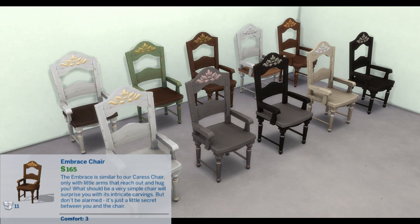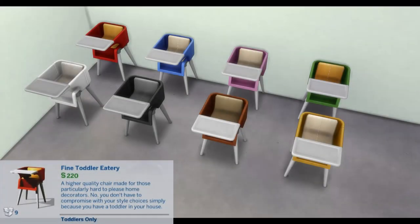Embrace Chair: The Embrace is similar to our Caress Chair, only with little arms that reach out and hug you. What should be a very simple chair will surprise you with its intricate carvings — but don't be alarmed, it's just a little secret between you and the chair. Comfort: 3.